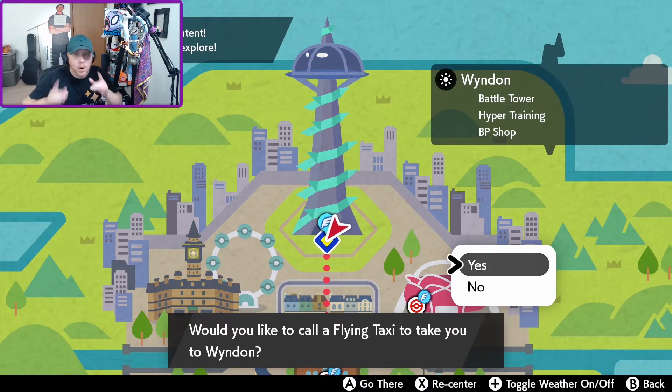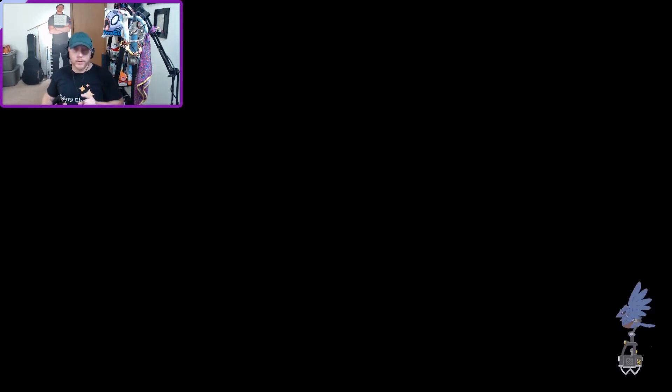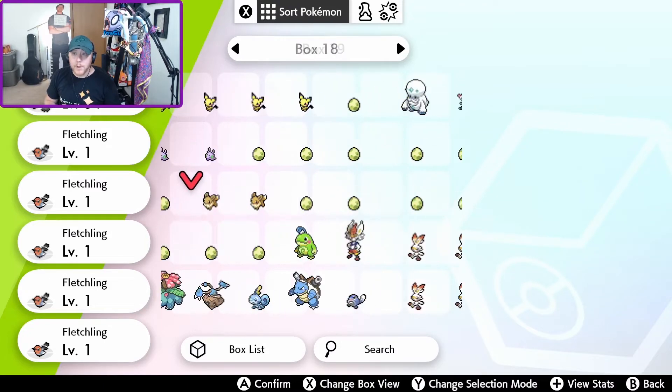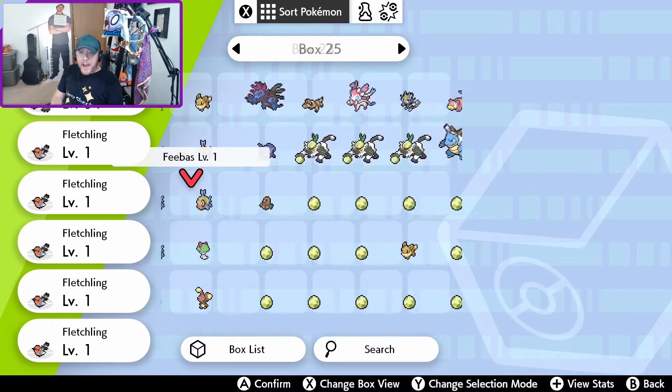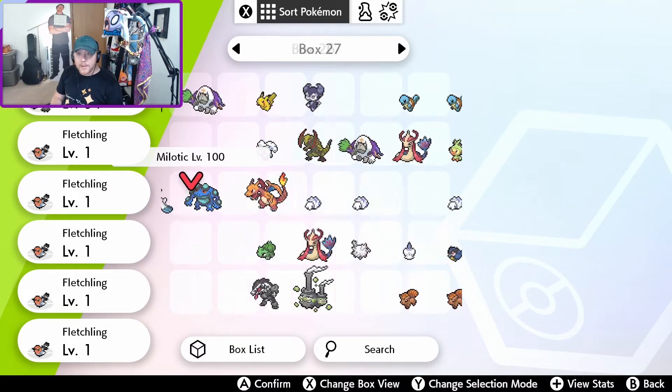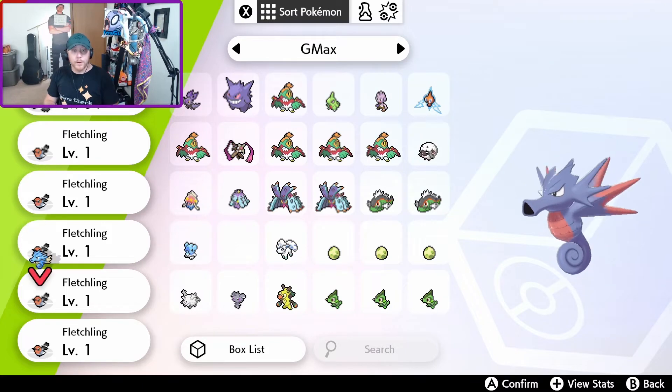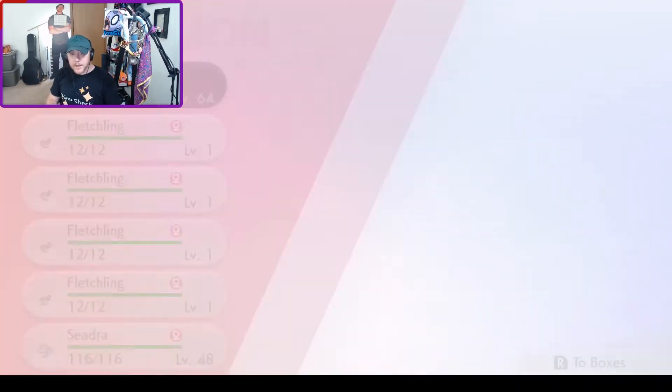Here we are in my copy of Pokemon Shield. We're going to fly to the Battle Tower in Wyndon — that's where we want to go. We'll hop on our Corviknight taxi and fly over. Then I'm going to throw my Seadra into my party. As you can see, I've been breeding tons of Fletchlings trying to hatch a shiny Fletchling for a Talonflame — we want a shiny Gale Wings Talonflame, but that's for another day. I believe I put the Seadra in this box right here. We'll move it over to the party.